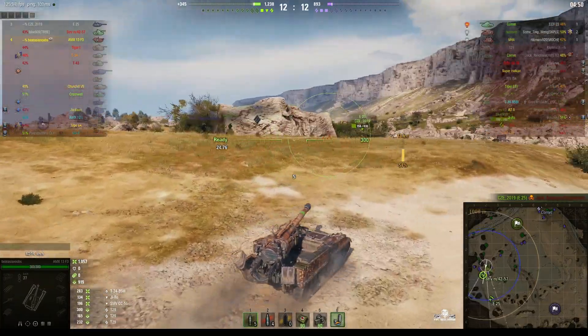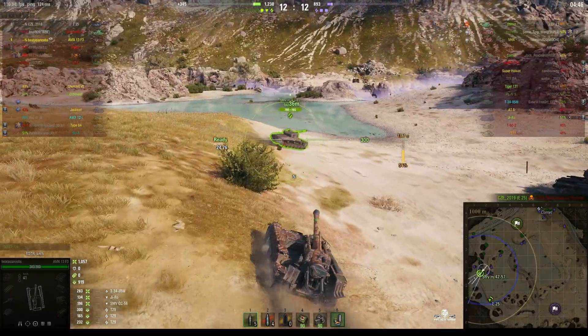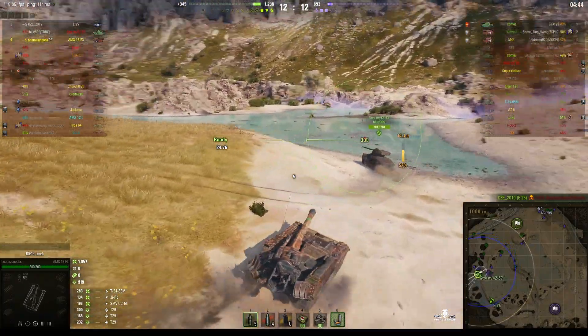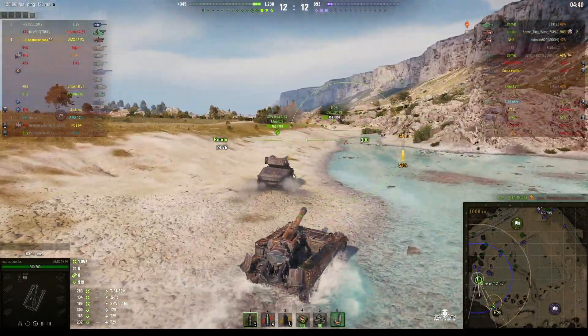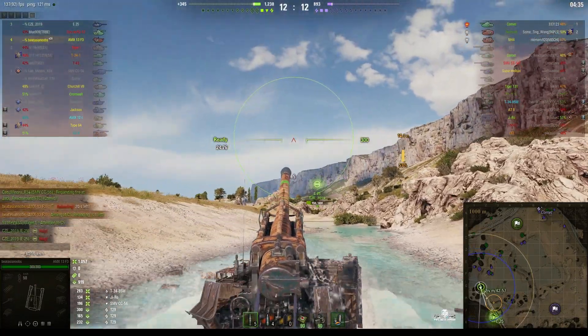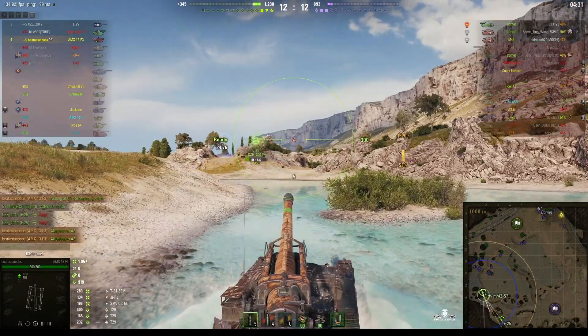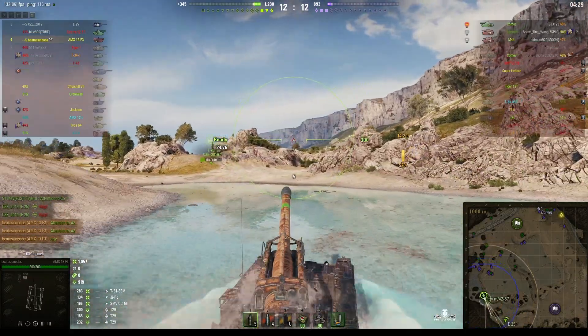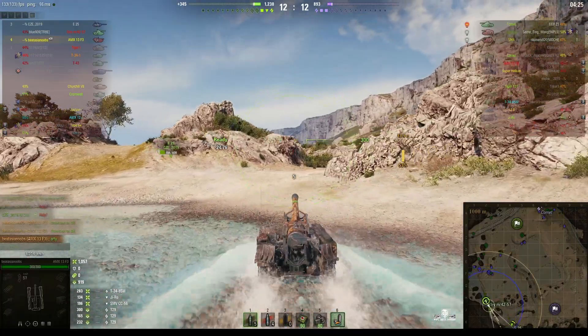They've lost their Comet — our E-25 saw to him. So it's three left on either team. You can see the shells are coming in from the north, the northeast corner of the map. He drives looking at the rear of the vehicle as he's going along.